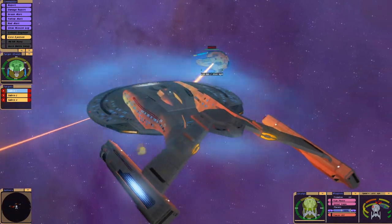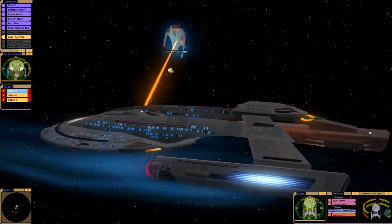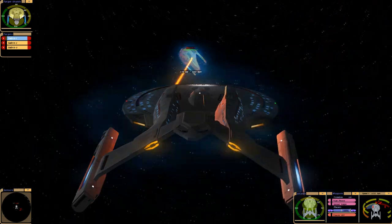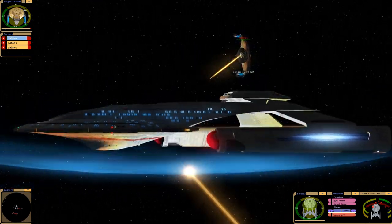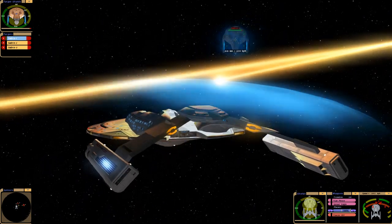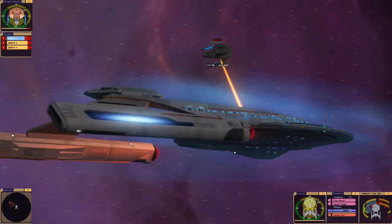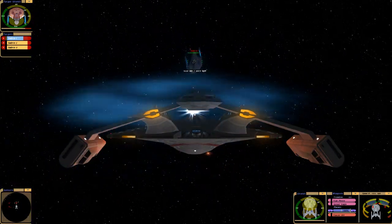Here we have the Akira, which is a heavy cruiser - I think that's the right classification. This should be more than a fair match. I'm not going to bother targeting subsystems because that'll make this probably too easy, since we are in the torpedo boat. It would be nice if the aft torpedoes on this thing actually worked, but the original modder made it so that it only has forward photon torpedoes - and port and starboard torpedoes, but there's only two per port or starboard launcher.